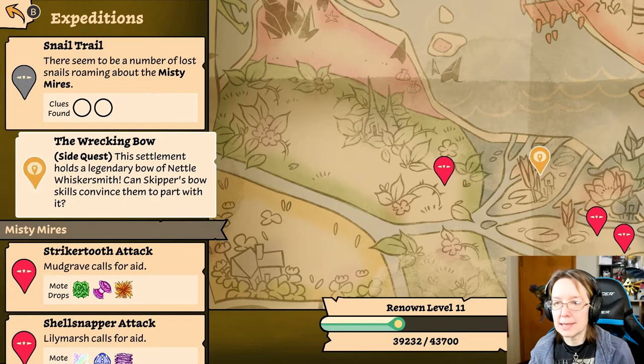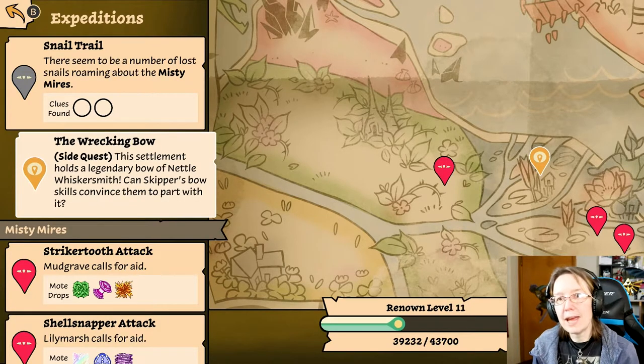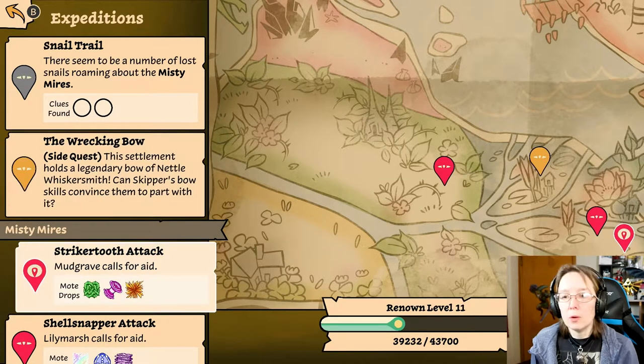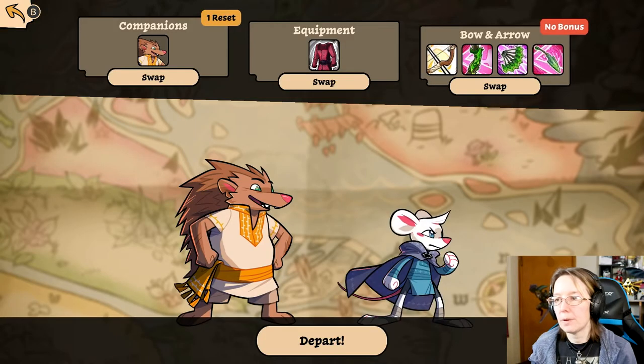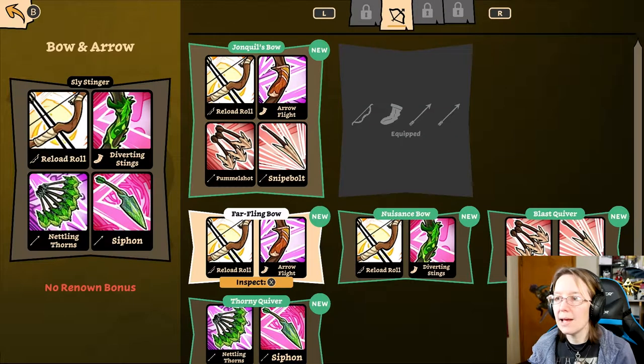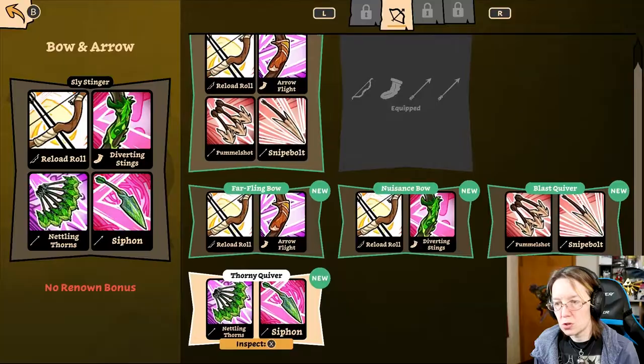I gotta find things again — and the wrecking bow. The payment racket — we gotta find clues first before we can do this. We gotta use a bow. Do I have to use a bow? It's gonna make me use a bow, isn't it. Stupid bow.